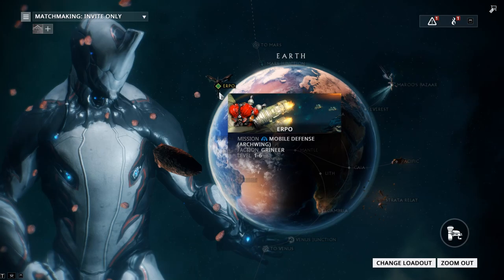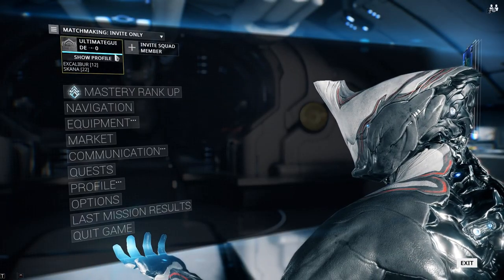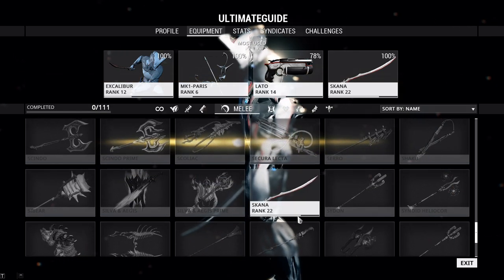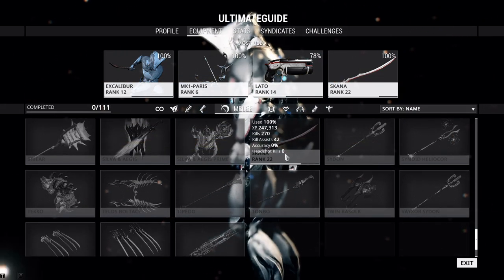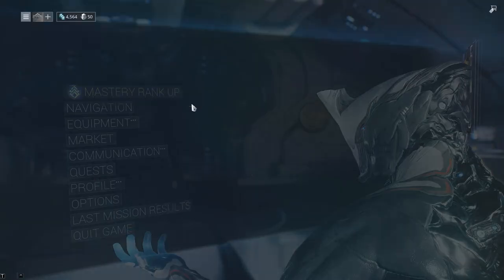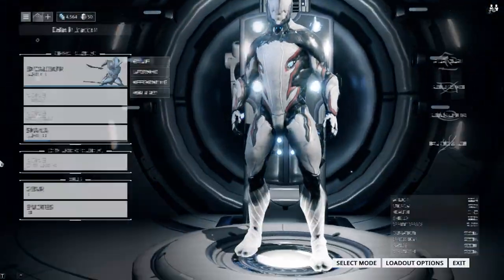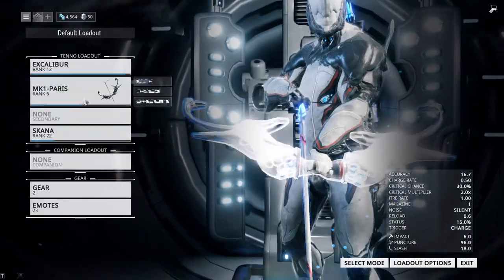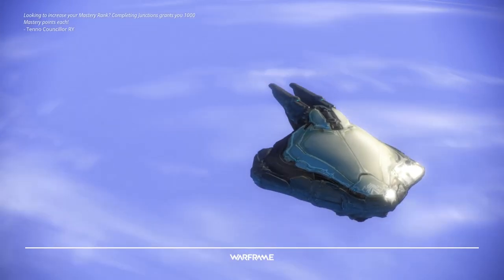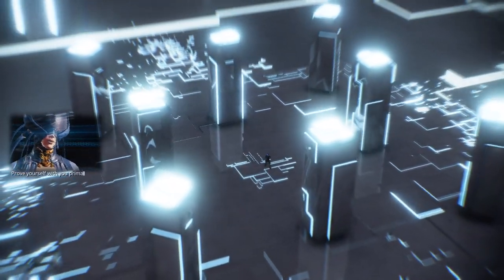We have to rank up our Mastery Rank. If you are leveling up your weapons, you'll notice this little bar starts to fill up. You level up your weapons to level 30 to get Mastery XP — this one is almost filled up because it's rank 22 and the max is 30. So let's do the Mastery Rank up test. Make sure you have your Paris and your Lato equipped, then press yes. This test is pretty easy — basically just kill some enemies with all your weapons.